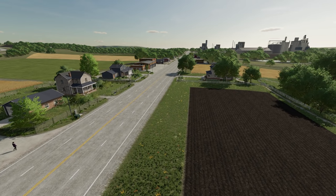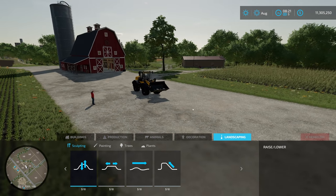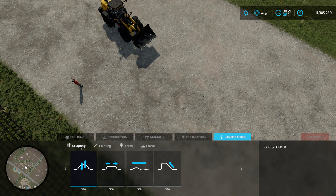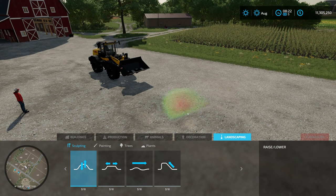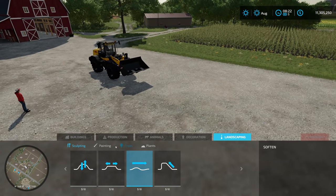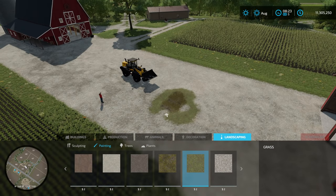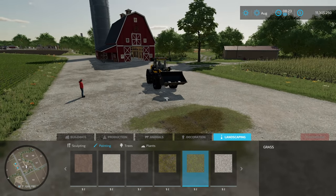We've all had a chance to at least look at the landscaping tool that comes with Farming Simulator 22. This was first introduced in Farming Simulator 19. You go into a menu and from here you're allowed to sculpt terrain — you can raise terrain up, lower it back down, smooth it, flatten it, and make ramps. You can also go in and paint if you need to change colorings on things.